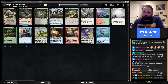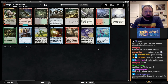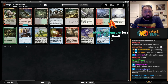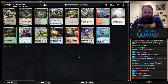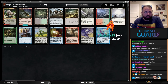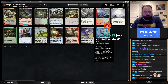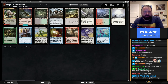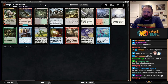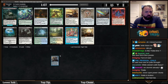Welcome to Vintage Cube draft on ChannelFireball.com. We've got Ponder, High Tide, and Wooded Foothills in this pack. No power yet today. This pack is probably not strong enough to wheel High Tide, and I have to decide whether to take the responsible pick — Ponder is probably your best win-percentage card overall — but I love High Tide, so I'm going to take it.